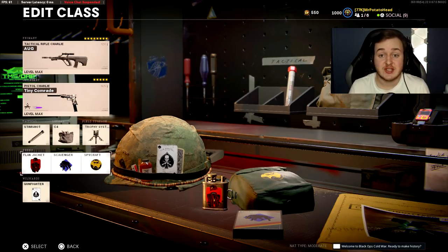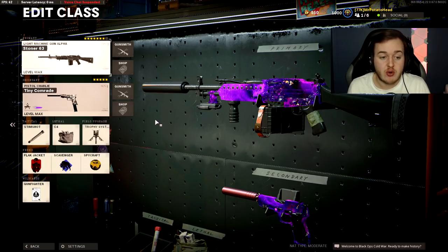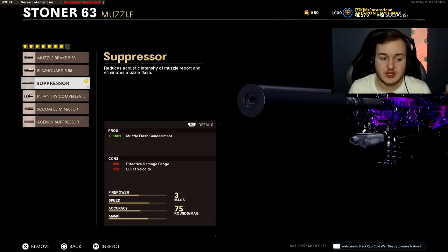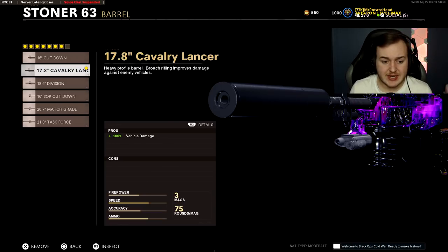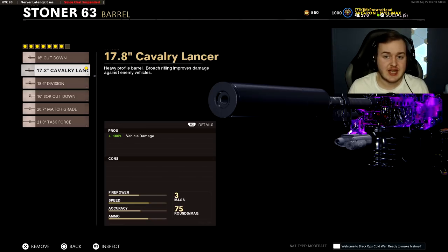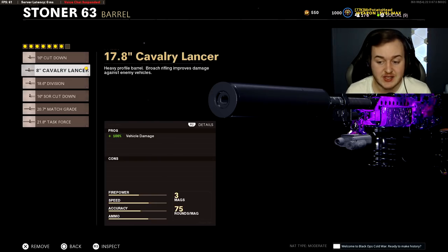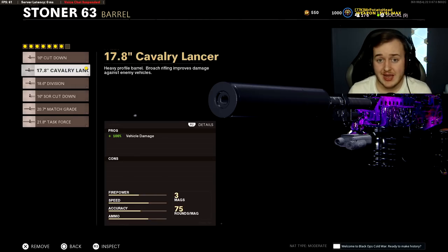Now into our final class setup — and I know people are going to hate me — but we're showing the Stoner. The Stoner is a super overpowered LMG. We have the Gunfighter wildcard. Throw on the Sound Suppressor to stay off the minimap and remain quiet. We have the Calvary Lancer Barrel — it says 100% more vehicle damage, but J-God proved it actually gives you more bullet velocity, so your targets get hit faster. I didn't know about these hidden perks, but I like it.